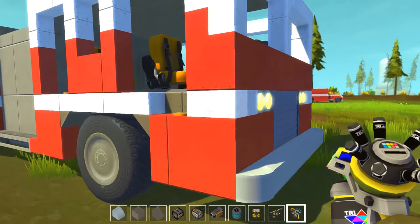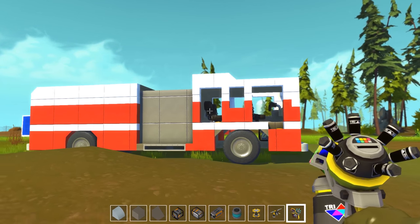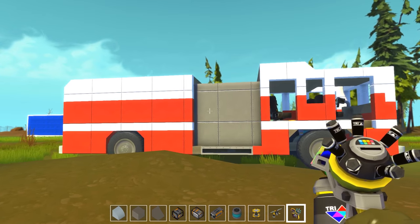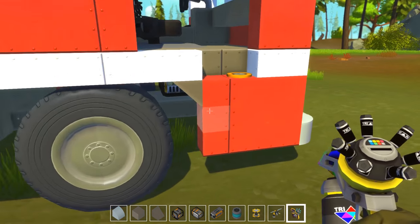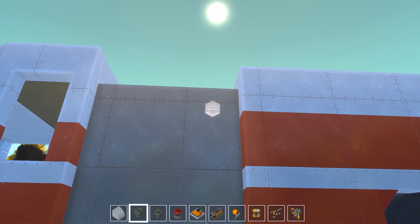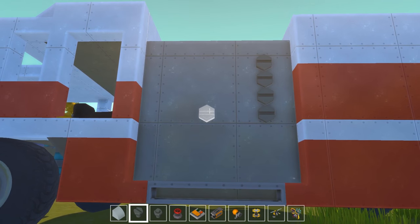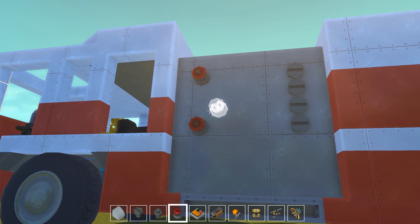I'm going to paint these seats black. Everything's looking pretty good here. Actually, now I'm missing a couple pieces there. I guess that looks good. I don't know — we're just going to add a bunch of random pieces here.